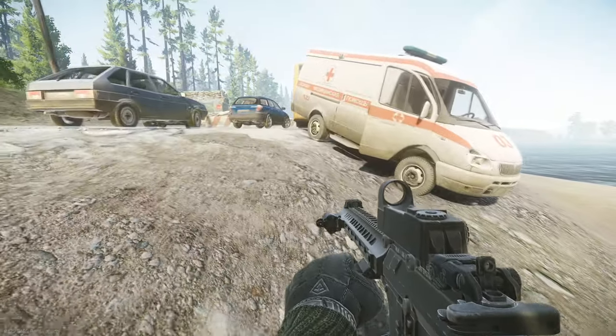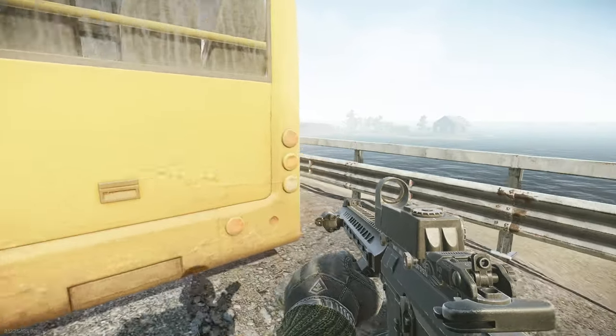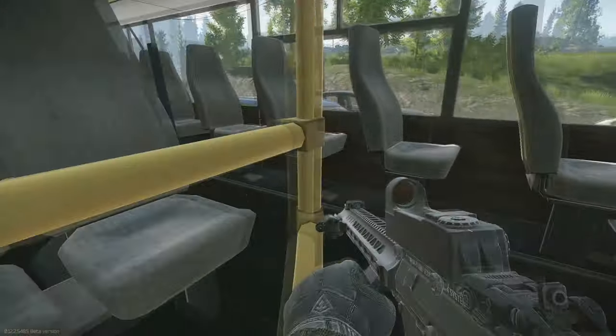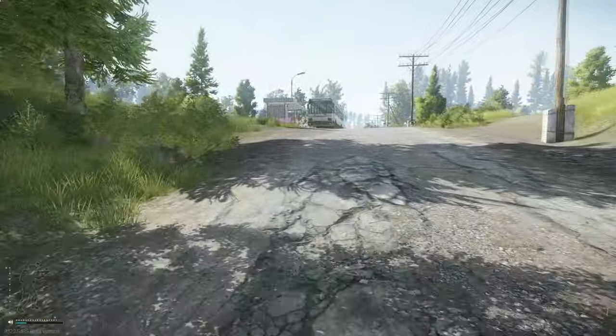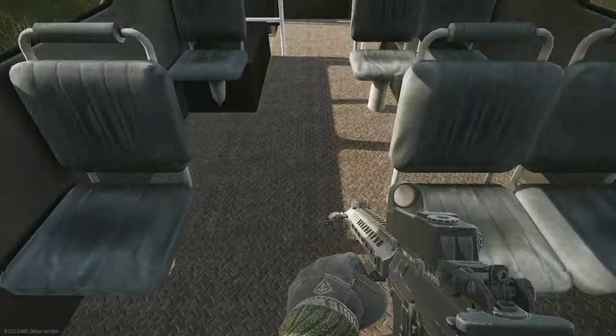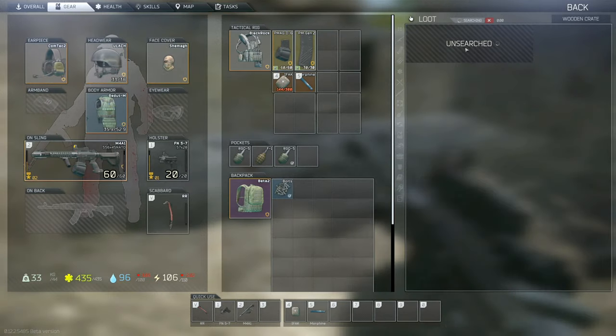Starting out from the tunnel spawn, you immediately want to check the seats on the yellow bus directly in front of the tunnel for the West 301 key. This is quite a nice key that unlocks a room with a lead X spawn. Also, to the left just up the road, you can check the white bus seats for the cottage safe key. Just inside the little bunker next to the bus, you can find a lootable weapons crate.